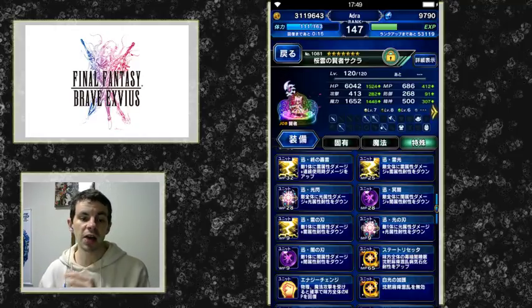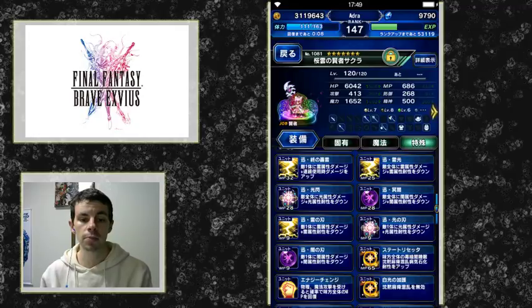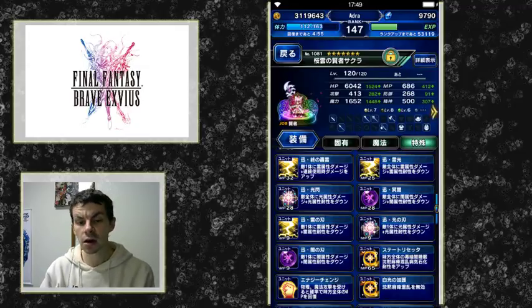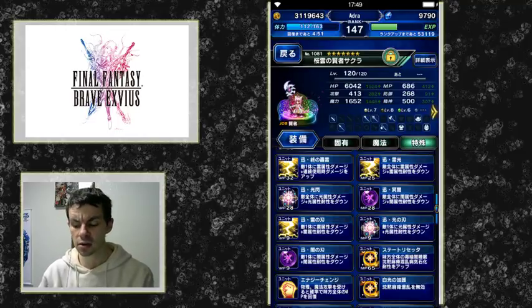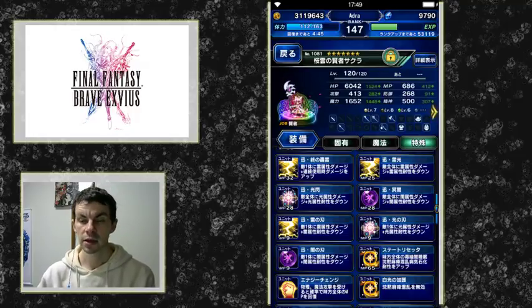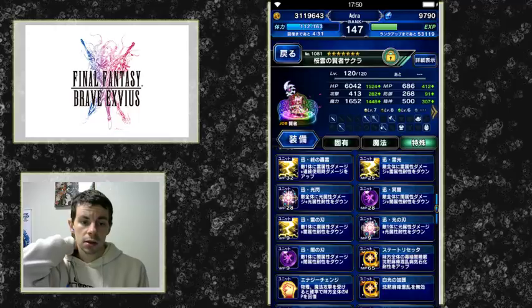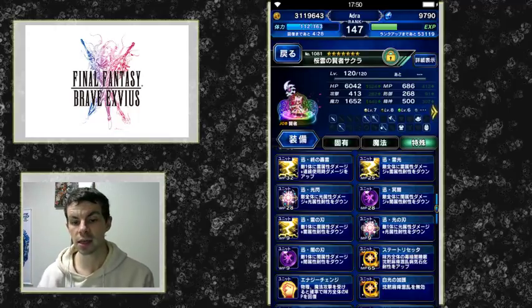She also has Divine Thunder: a 99 MP, four-turn cooldown ability that removes magic debuffs on self, gives self two-turn plus 100% thunder resistance, and grants the ability to cast five times any of her thunder abilities. We've seen double casts, triple casts, and Trance Terra with four casting, but here comes CG Sakura showing that five is even better. Unfortunately it is only for one turn so it's not super reliable, especially needing a four-turn cooldown, but it is available on turn one.